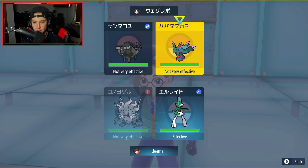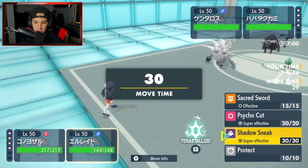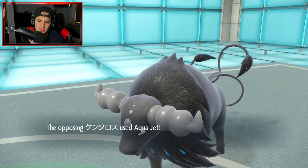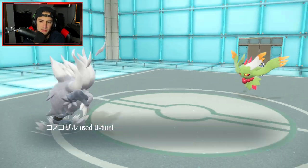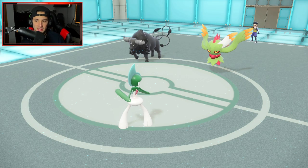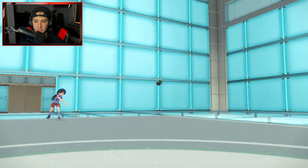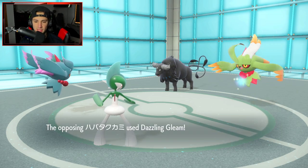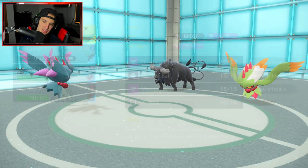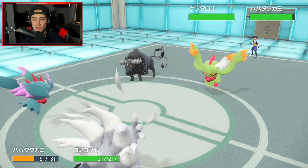We have the Choice Scarf so I feel like we just U-turn out of here. I could stay in, I could U-turn into Fluttermane. I think I'm just going to Psycho Cut this thing — screw it. We're minus one, need to get off some big damage. Aqua Jet comes in hot taking off my Sash which is scary. U-turning out here to little damage and basically my Gallade is dead because Dazzling Gleam is coming.